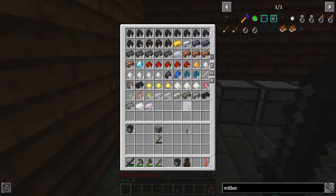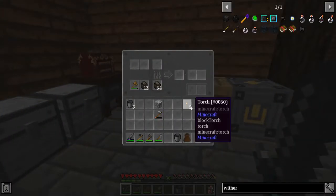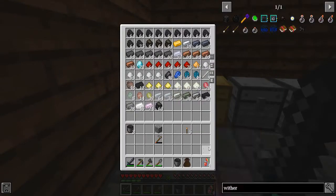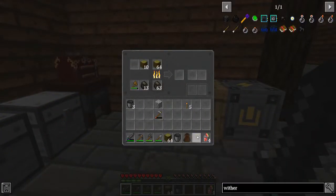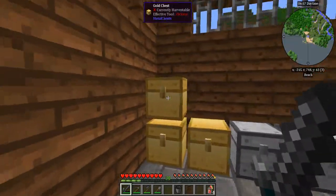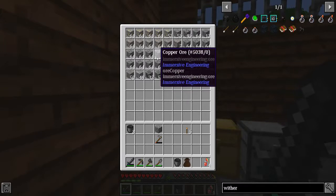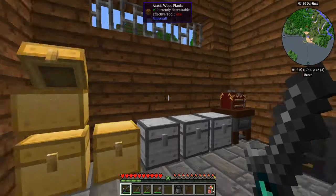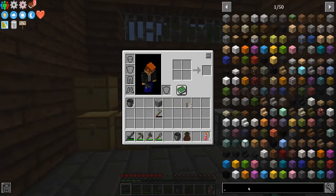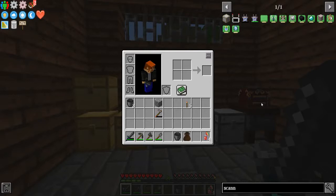I went caving again — a lot more coal — and I'm making charcoal up here because I had chopped down quite a few jungle trees, so I had quite a bit of lumber laying around. Then I went mining and I actually found three large ore deposits — super veins. I found copper, iron, and gold all within about 40 blocks of each other.